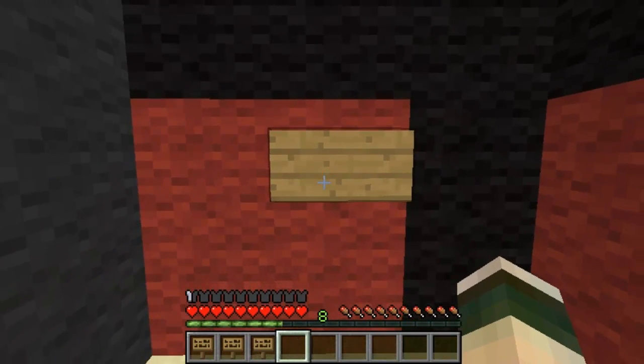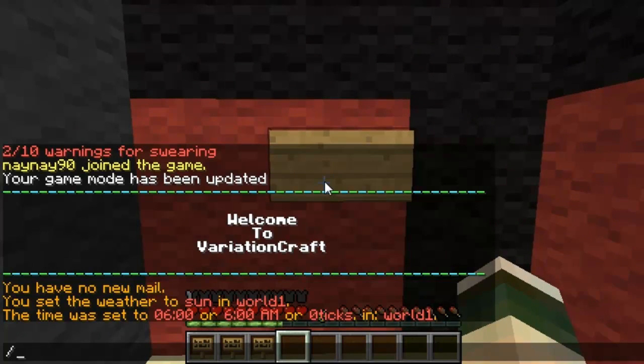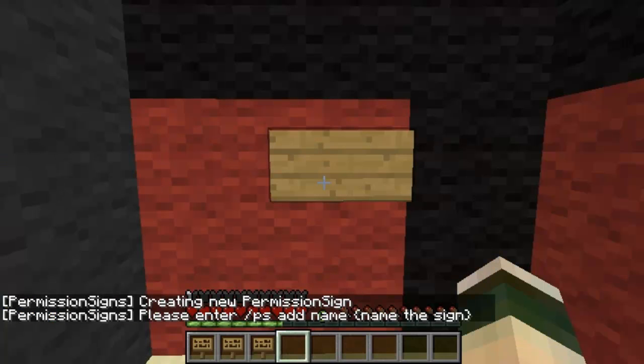Start off by building your shop and place down a few signs, then you just set it up with a few simple commands. The first command is /ps create, and that will start the creation of the sign.